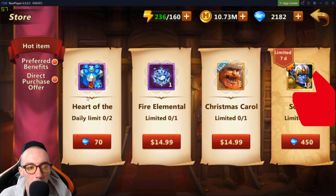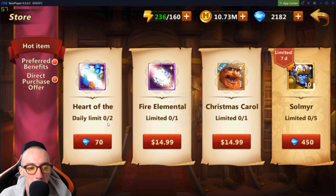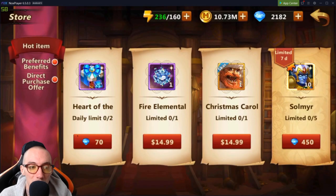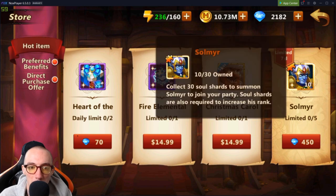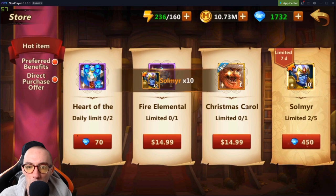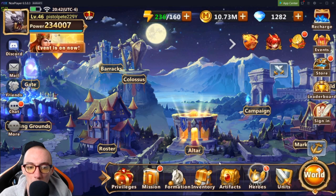You go in the store and you'll see these limits — like 'Heart of the...' with a limit of two for 70 diamonds — and it tells you what you get. If this is what you need, it's a good viable option to spend your diamonds on. But if it's not something you need, you don't have to. The way I personally spend my diamonds might not necessarily be good for you — it all depends on your play style and what you're trying to accomplish. I'm going to do this one right here, it's limited seven days only with a limit of five. It's 450 diamonds, which is a lot, but I'm going to unlock this character.